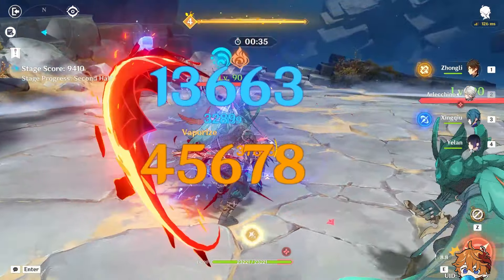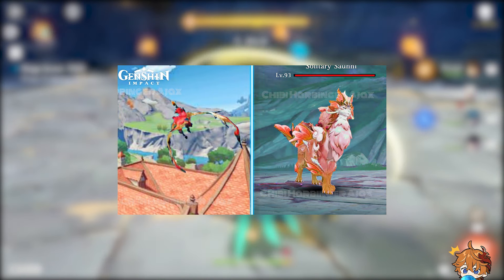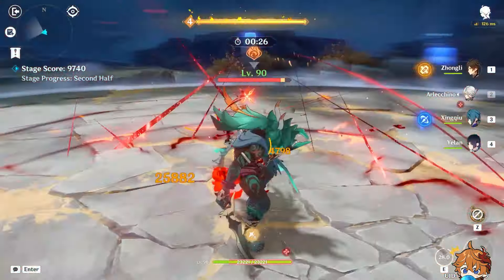We might also uncover details about the Dragons of Natlon and test some Natlon mechanics in a trial mode on the Summer Island. Completing the summer events earns you a free 4-star character and their skin.